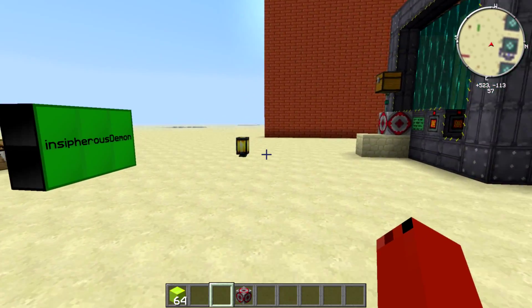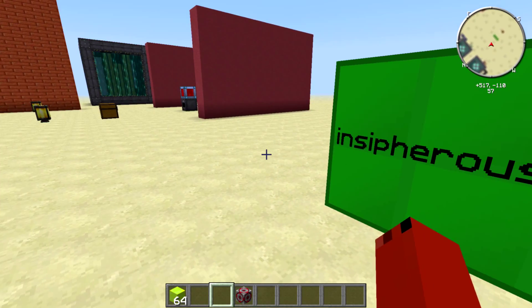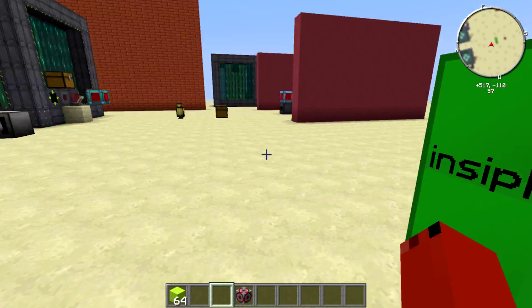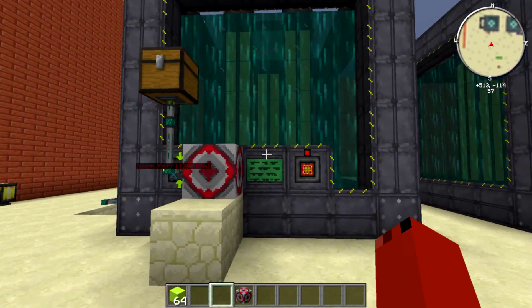I want to thank Sifras Demon for the suggestion of doing this Mods in the Jiffy and how to highlight the block. Thank you again, and I hope one of these methods will help you out in automating your reactor. Bye-bye.